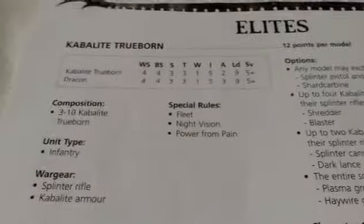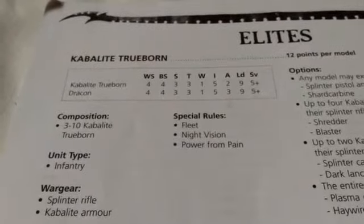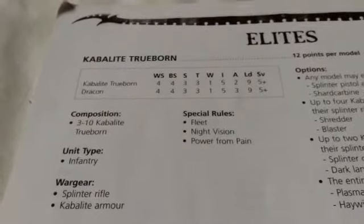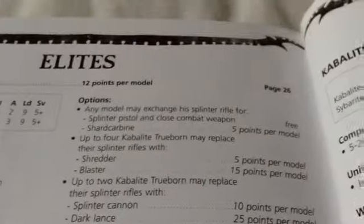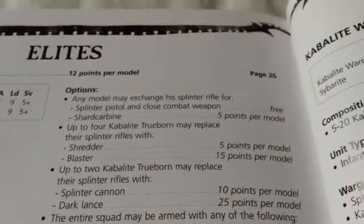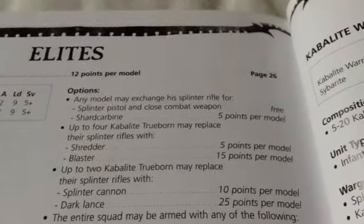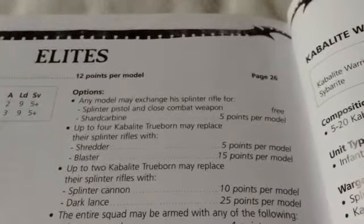Kabalite Trueborn are 12 points, Weapon Skill and Ballistic Skill 4, Strength and Toughness 3, 1 Wound, Initiative 5, 2 Attacks, Leadership 9, and a 5 plus Armour save. The Drakon character has an extra attack. They have Splinter Rifles — Poison 4+, AP 5, Rapid Fire — plus Night Vision, Fleet, and Power From Pain. They may swap their rifle for a pistol and melee weapon free, or a Shard Carbine for 5 points extra: Poison 4+, 3 shots, AP 5, 18-inch range. In transports, I'd say Shard Carbines over Splinter Rifles.